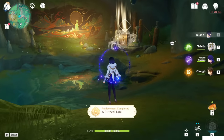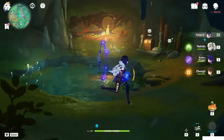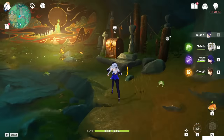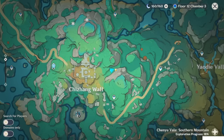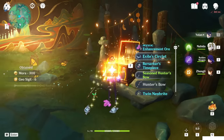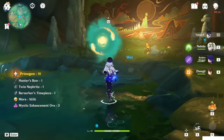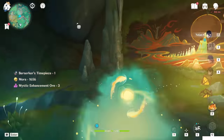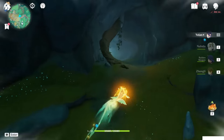World quest 'A Ruined Tale' completed! A luxury chest will also spawn here — let's collect it since this is the only chest inside this cave. You get 10 primogems from it. An object will also spawn that, when activated, will guide you back outside.